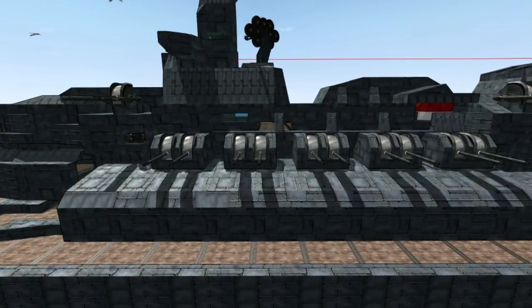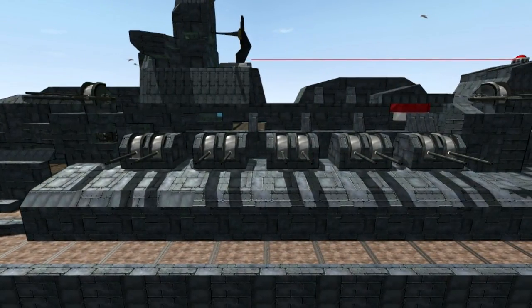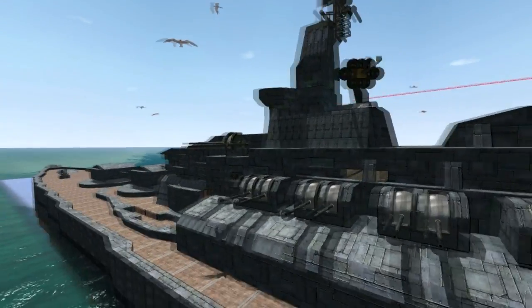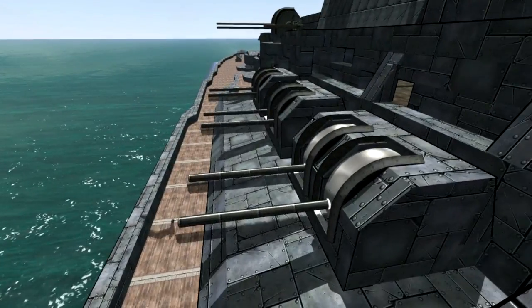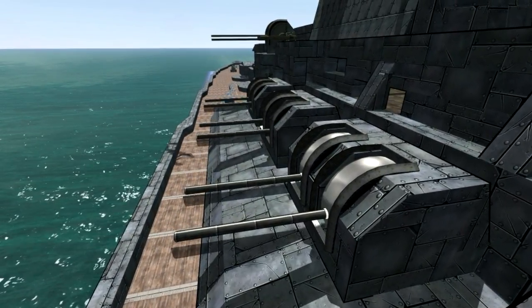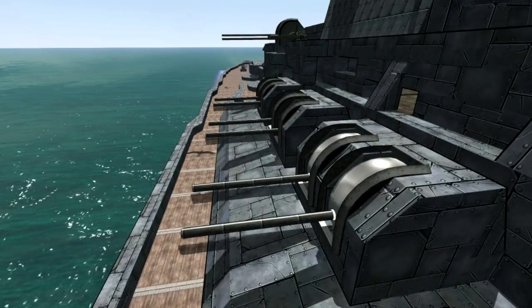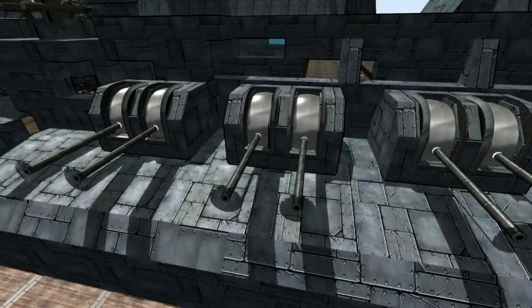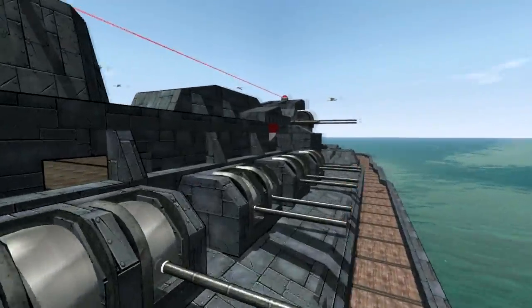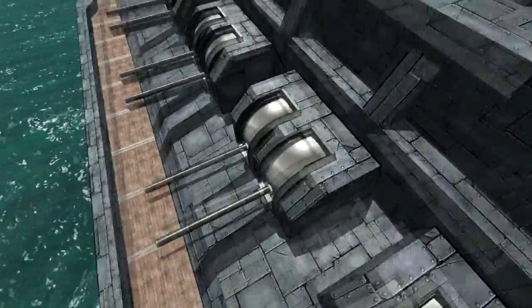Here are the AAs, or the anti-air. There are five on each side. I would have liked to fit more but with the way the superstructure was laid out it wasn't possible. These guys are pretty cool — they're based more on high caliber rather than fire rate, only because high caliber actually works better. That's what I reckon, and they work pretty well.